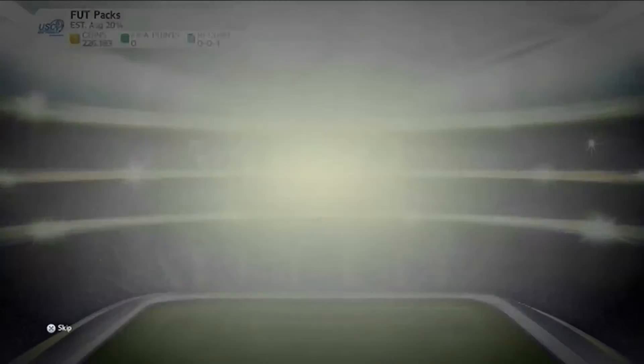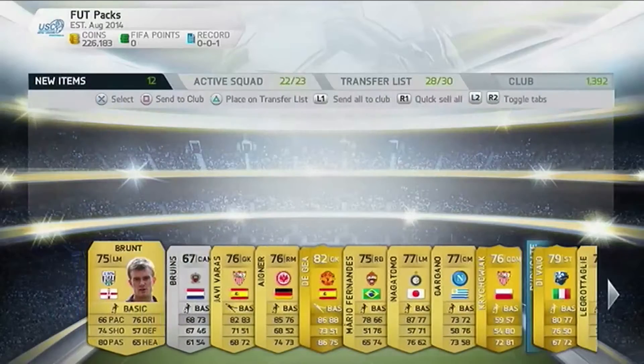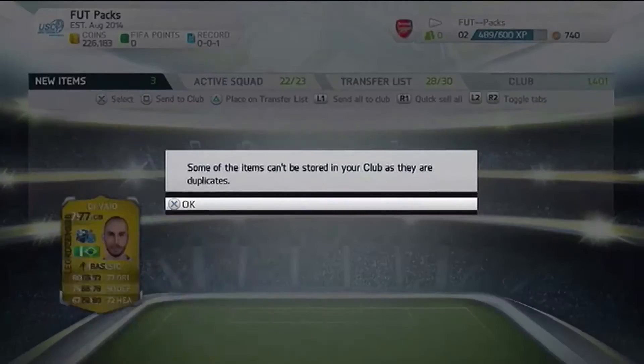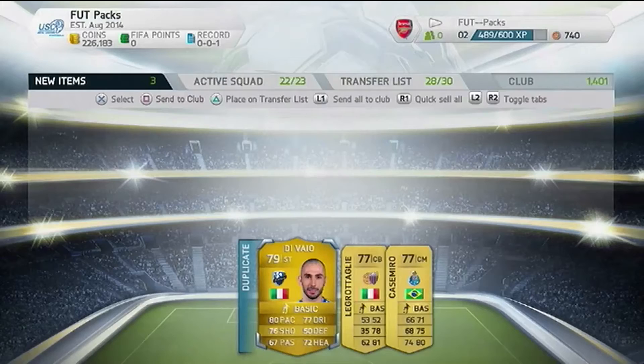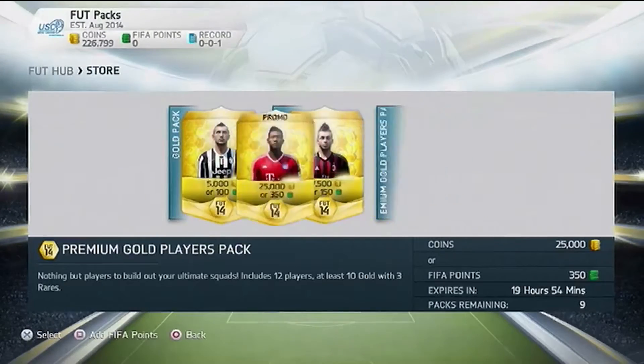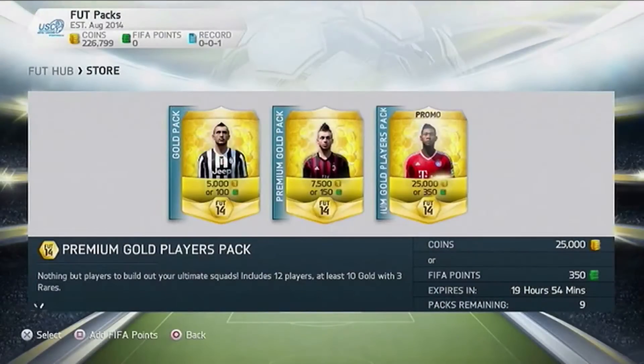I'm gonna let all of them spin so we'll see who we can get. In this one I managed to get De Gea — not bad! But that is not our 25k pack so we'll put that on the transfer list and quick sell the rest.